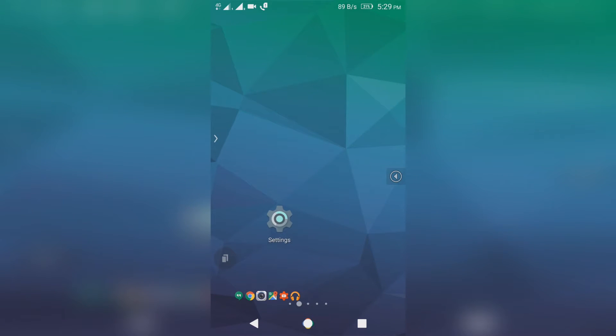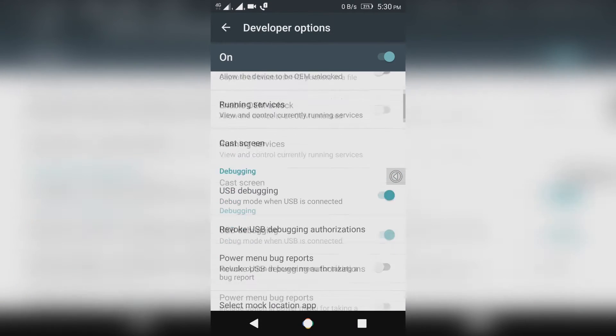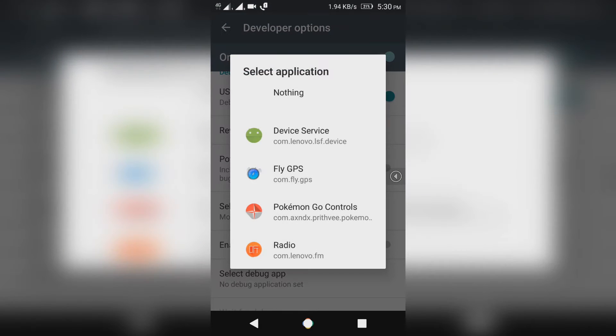Now open Settings, go to Developer Options, tap on Mock Location App, and select Fly GPS.